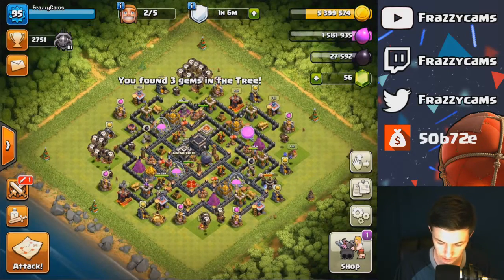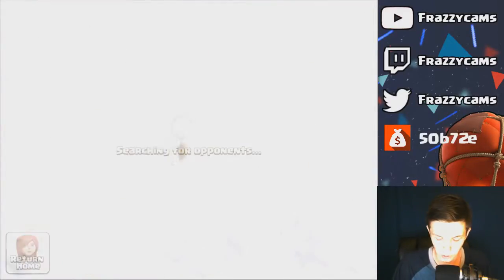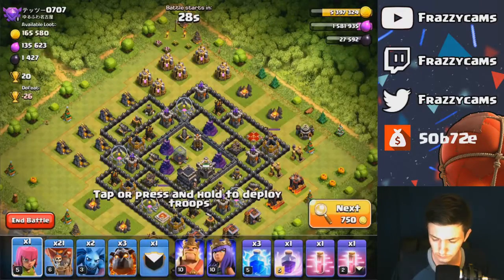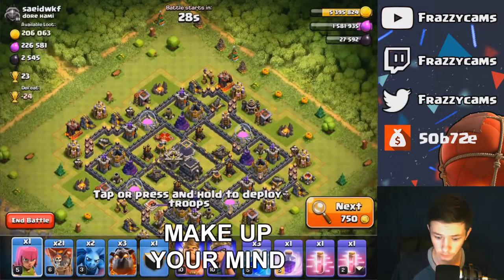Let's take out this tree and get three gems — that's fantastic. Now let's go ahead and try to find a raid. I'll try to come back whenever I find a real nice decent one. I swear I am a ghost every time I hit the next button.